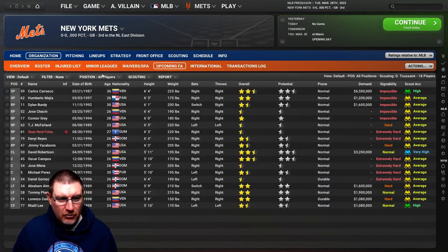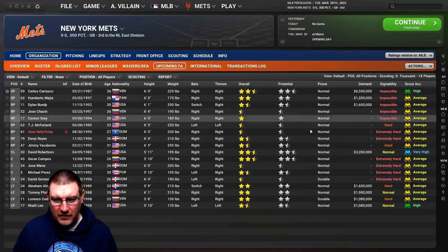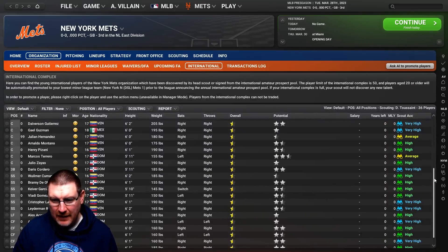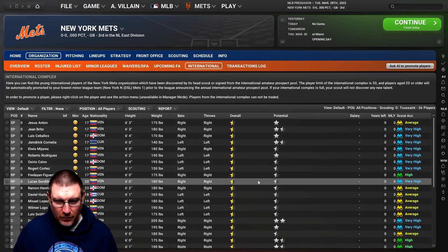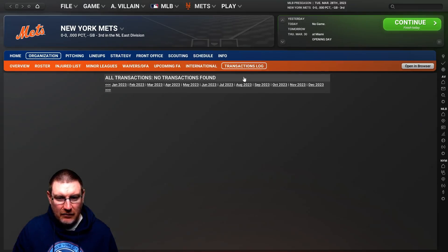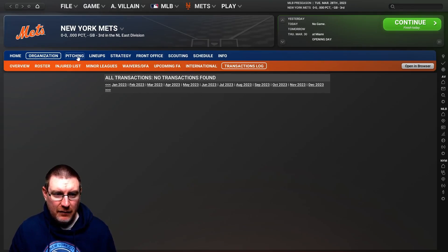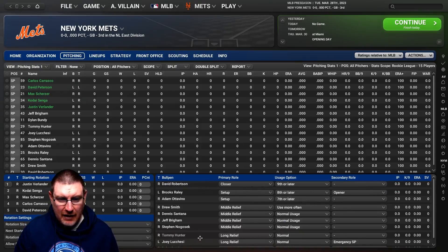For upcoming free agents, make sure it's set to 'all players' so you don't miss anybody — it often defaults to just batters or pitchers. You can see what's upcoming this year. There's also your International Complex, which has all the players usually under around 19 years old, though there are a couple in their 20s as well. And then your transactions log will show not just trades but also moving players between different teams in the farm system.